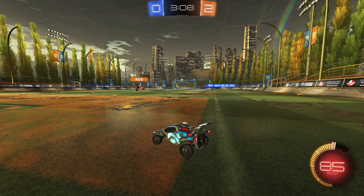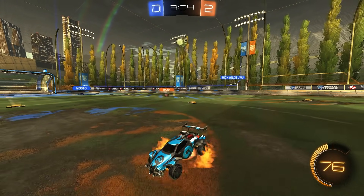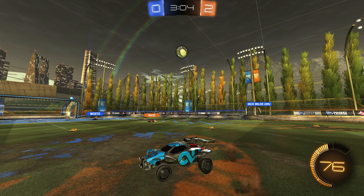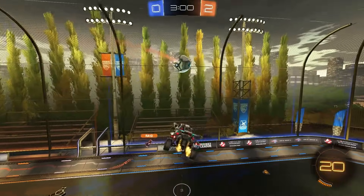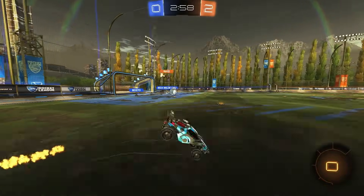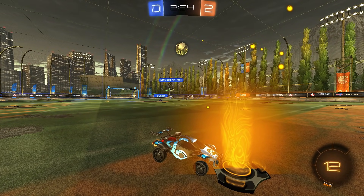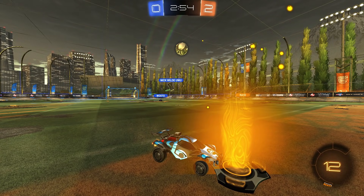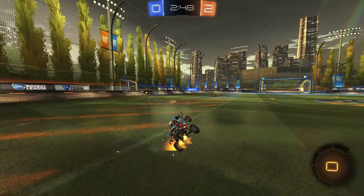There's a move here — I jump very early and there's no way Nick Wilde is getting to it. Raid should come back and not challenge this, but I don't believe Mosto can get there before I can. The thing I do wrong though is I waste about 50 boost just trying to get to this ball and it really doesn't do much. I'm in a good position because Raid follows it up, but you should really line yourself up before you go for those so you're not wasting boost trying to correct yourself in the air.